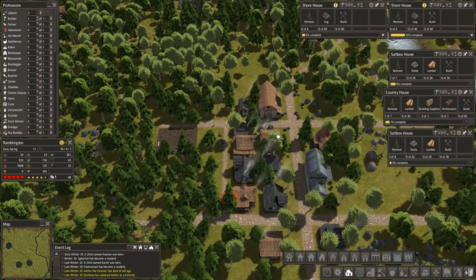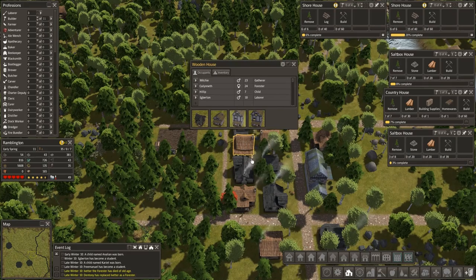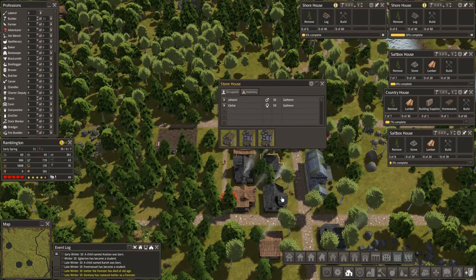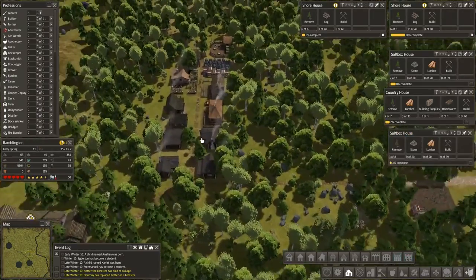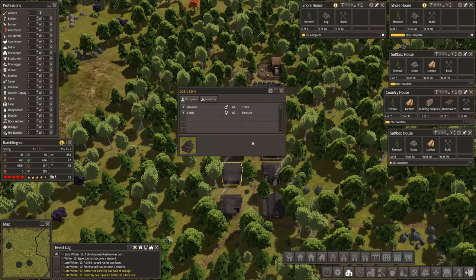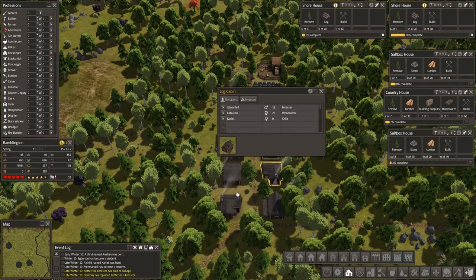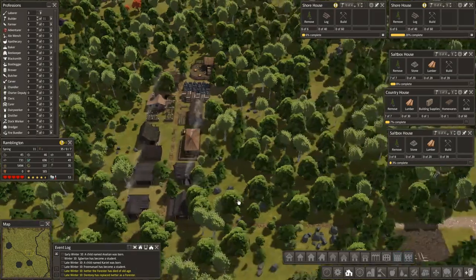These are all newer families in this area — well, new meaning 53, 44, 56, 59. They've still got 20 to 30 years to be available. Late 60s.